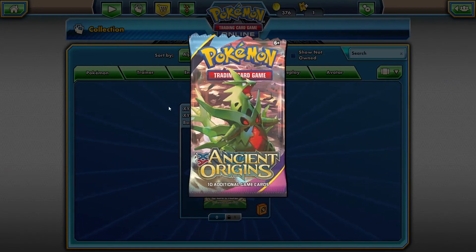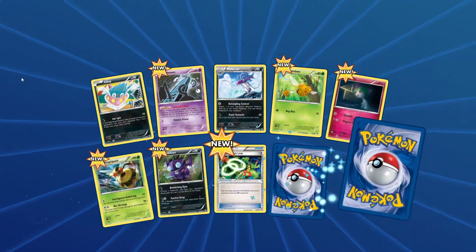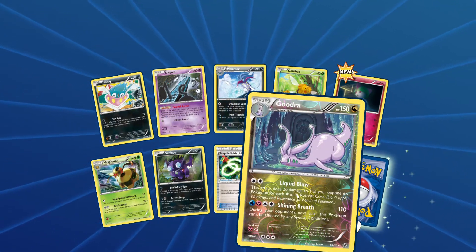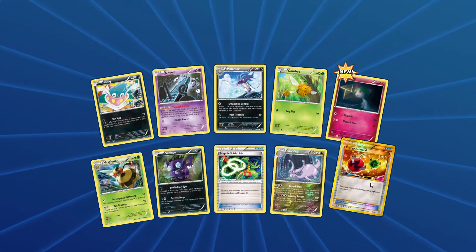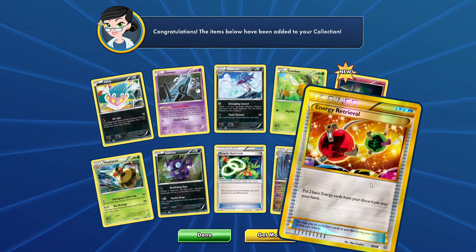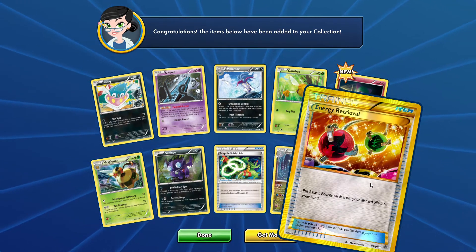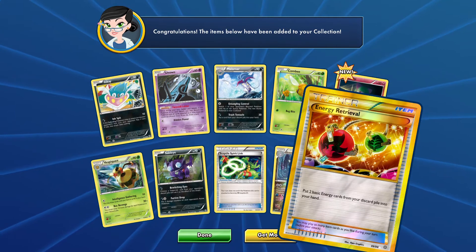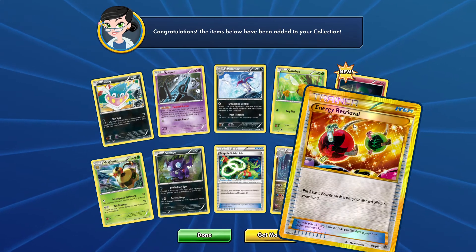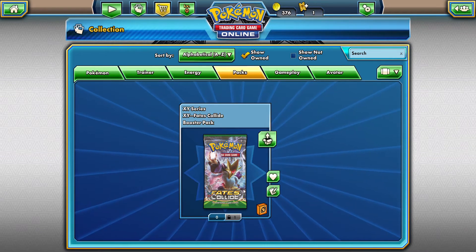Let's open the Ancient Origins pack and see what we can get. For a reverse we got a Garchomp, looking really cool — I really like that card. And as a rare — no way! A golden trainer Energy Retrieval item! The pack luck is really good in this game. Why doesn't it happen in real life? A golden trainer item AND a rainbow rare — can it get any better?